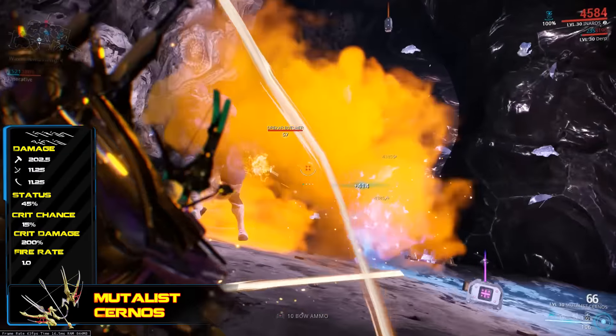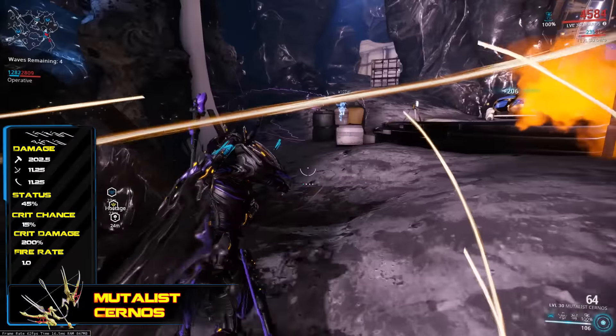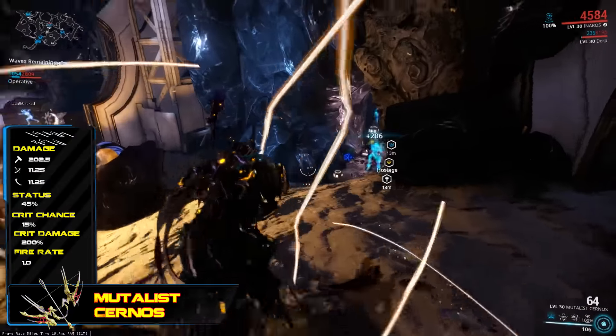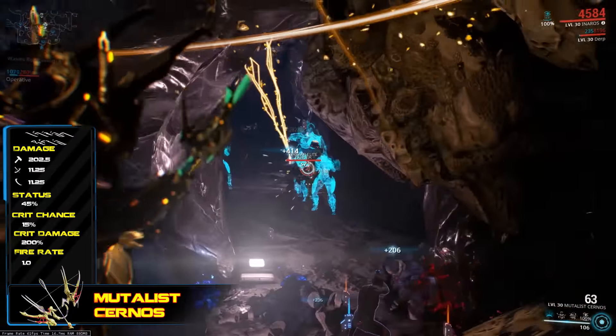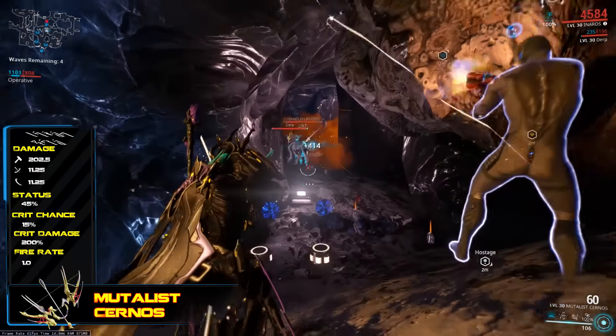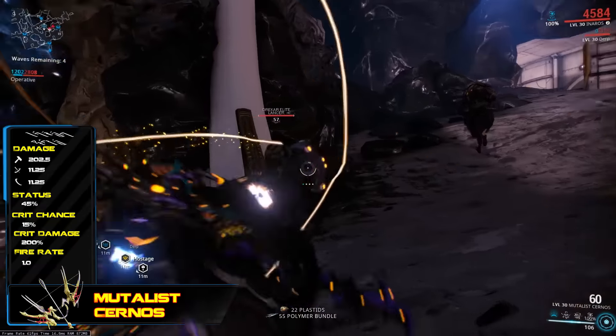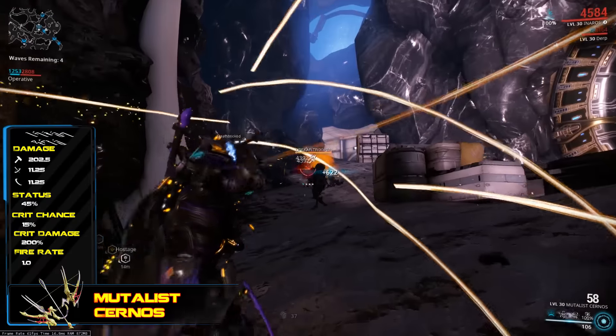If you fire it at the terrain it will deploy a gas cloud there. The toxin cloud damage is only able to be increased with things like raw damage mods like Serration, Heavy Caliber, bane mods, as well as the toxin elementals — although not if the toxin is combined into another element.